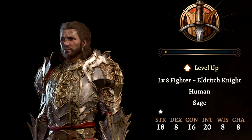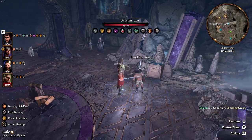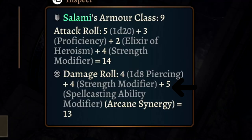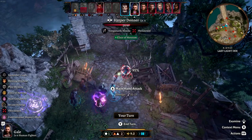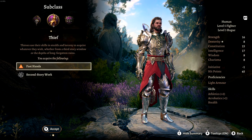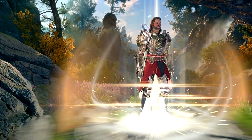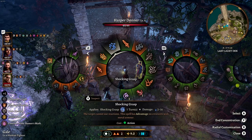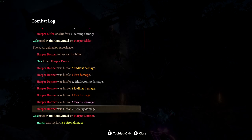After I fixed that, as Eldritch Knight with Intelligence at 20, both of my hits do five extra damage each from Arcane Synergy. So the next step was to spec into Thief so I could have a second bonus action, hitting a total of four times and getting 20 damage out of Arcane Synergy. But if I'm subclassing into Thief, which has no spellcasting modifier, does it just default to the Eldritch Knight one? After testing it around a bit more, it does default to the Eldritch Knight.